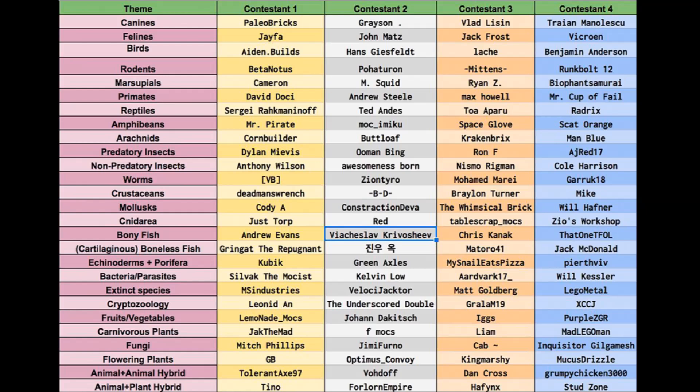Some of the themes include: canines, felines, birds, rodents, marsupials, primates, reptiles, amphibians, arachnids, predatory insects, non-predatory insects, worms, crustaceans, mollusks, cnidarians, bony fish, boneless fish, echinoderms, bacteria or parasites, extinct species, cryptozoology, fruits or vegetables, carnivorous plants, fungi, flowering plants, animal plus animal hybrid, or an animal plus plant hybrid. That's a whole bunch of different themes — let's talk about some mocks that relate to them.